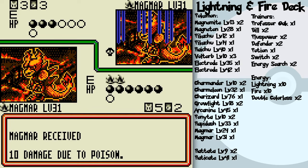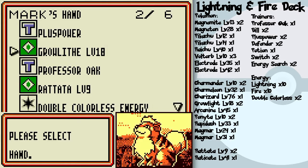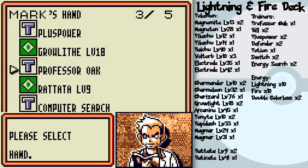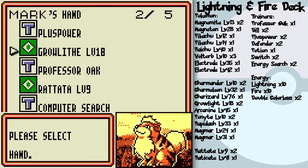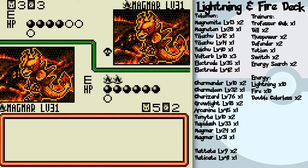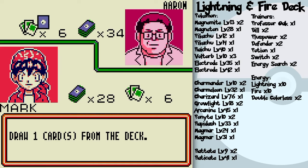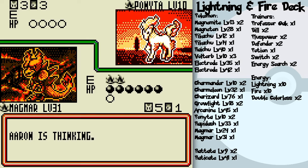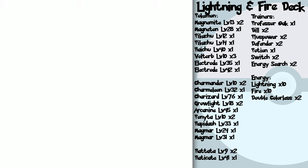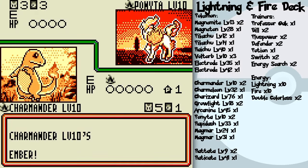He's got nothing. I'll be able to knock that out with another Smog. Things are going swimmingly — I get a prize. Ponyta's next, no energy again. I can dish out 40 damage — retreat, go to Charmander, Plus Power, attack with Ember — 40 damage, I win!